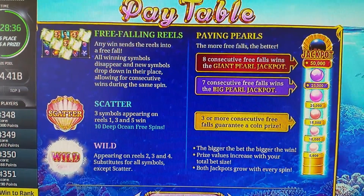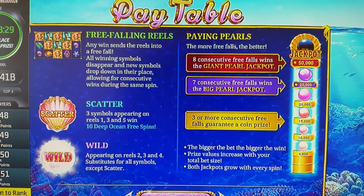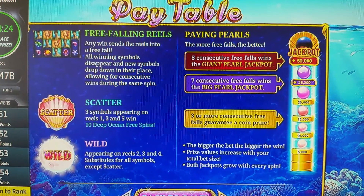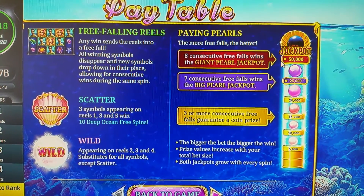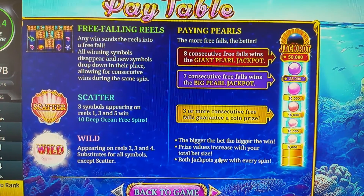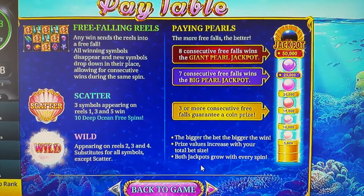Walls will fall on reels two, three, and four except on the scatter-paying pearls. The more free falls the better — eight consecutive free-fall wins triggers the giant pearl jackpot. Seven consistent free-fall wins triggers the second jackpot. Three or more wins that jackpot there. The bigger the bet, the better the win — prize value increases with your total bet size. Both jackpots grow with every spin.